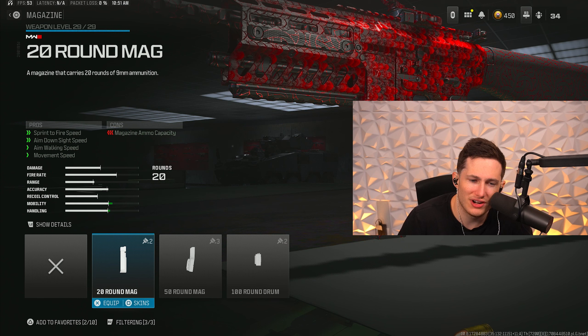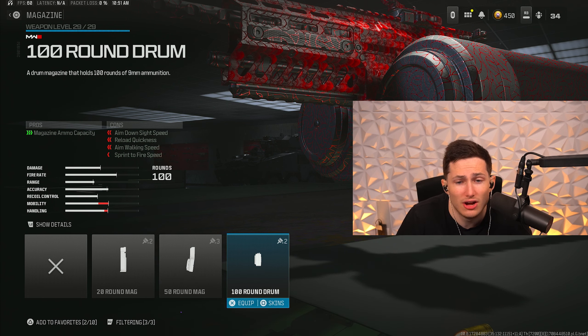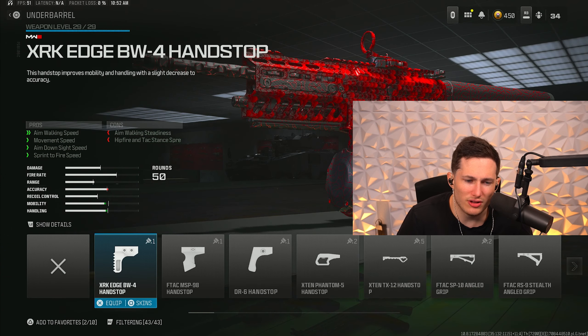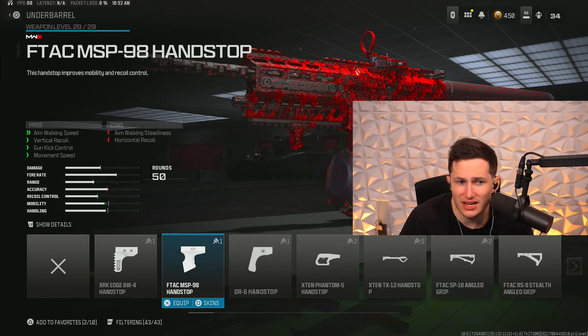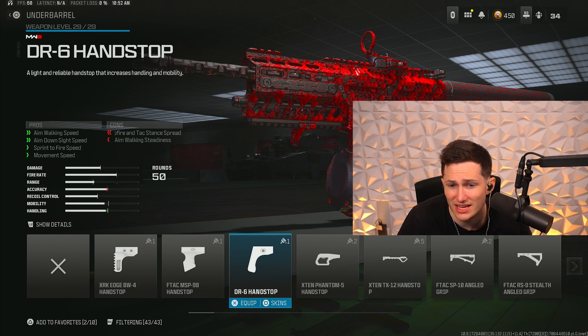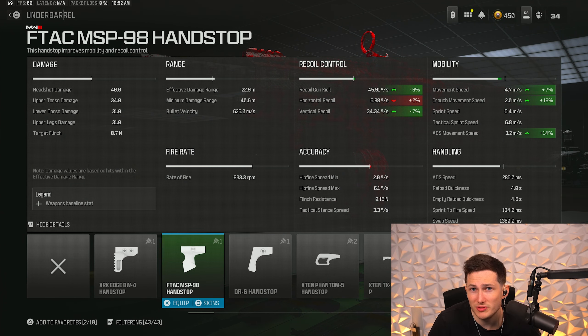For our second attachment, we're going to be running the 50-round mag. Do not use the 100-round mag — it slows you down way too much and you just don't need 100 bullets in one mag. For our third attachment, we're going to be chucking on the F-TAC MSP-98 handstop underbarrel. The reason we're using this over the XRK or the DR-6 is that the F-TAC handstop gives us a little bit of both — it helps with movement speed, recoil control, and strafe speed when aiming in. We get a pretty big amount of bonuses for just a little bit of extra horizontal recoil.